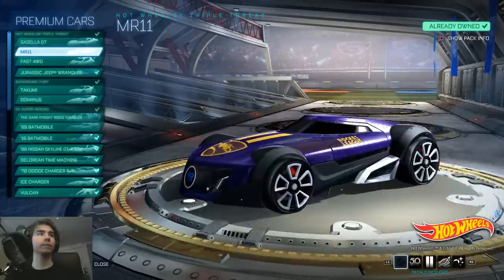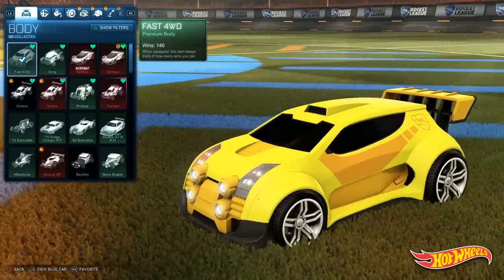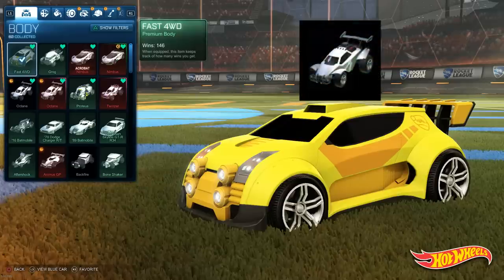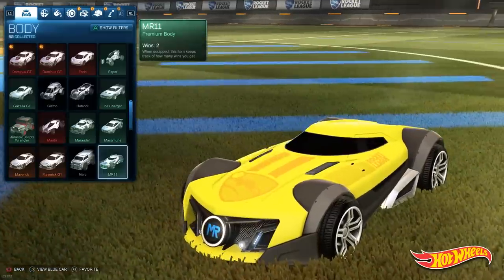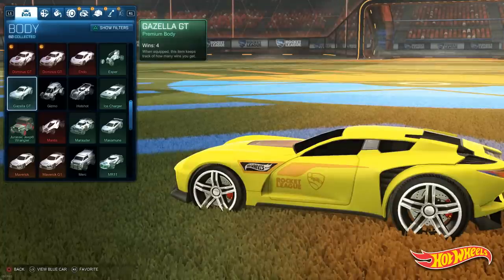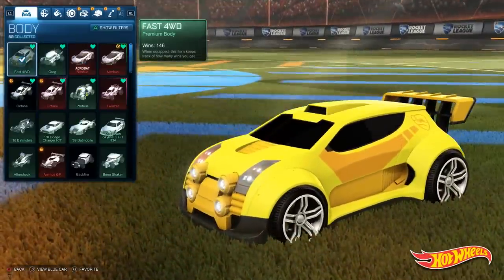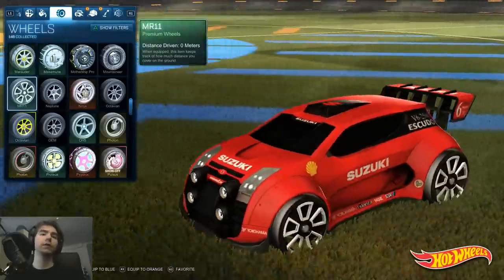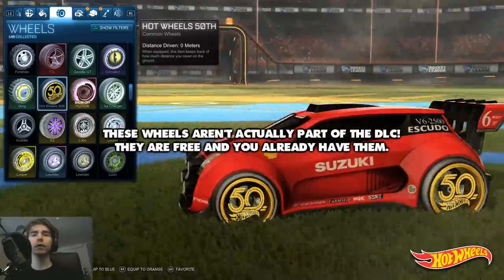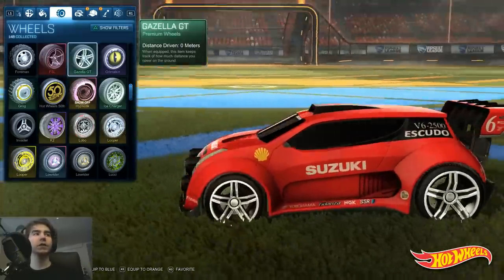It comes with three cars: the Gazella GT, the MR11, and the Fast Four-Wheel Drive — which I have a modded decal on. The name of the car is technically Fast Forward; it's supposed to be a play on the words 'forward' and 'four-wheel drive.' It has an Octane hitbox. The MR11 and Gazella GT both have a Dominus hitbox, so if you're a fan of flat cars these are good choices, and if you're more of an Octane player this is great too.